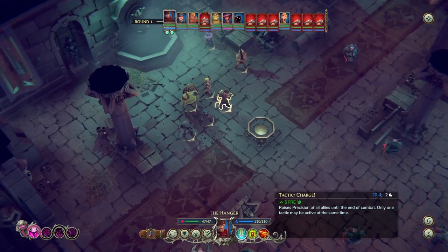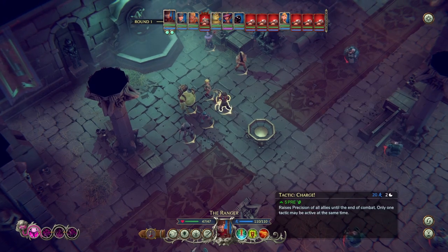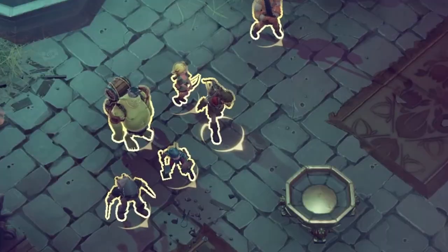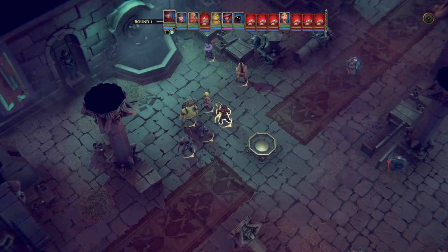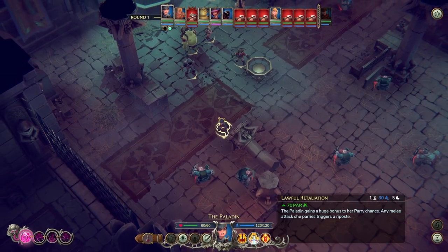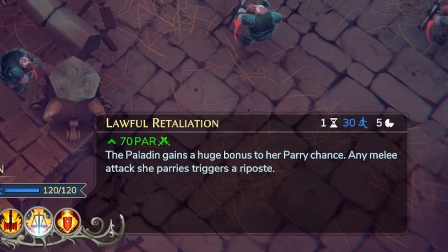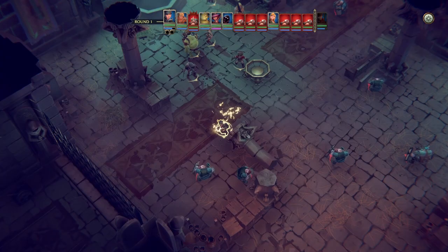We want to move our ranger up but instead we'll have them use one of their main abilities — they can give everyone a buff. We can move him forward into cover. Then the paladin moves up. She gains a huge bonus to her parry chance, and any melee attack she parries triggers a riposte. That sounds amazing — let's go ahead and do that. She's about to take a bunch of attacks.